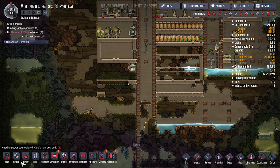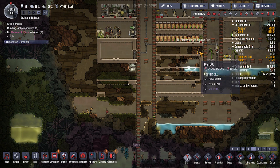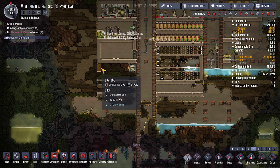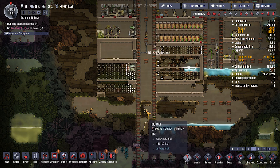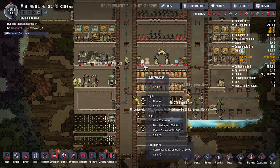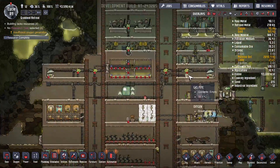One thing that we could do is have all of that dug out — that'll keep people busy. Have all of that dug out. We have some algae over here so everything will get going. What — no power?